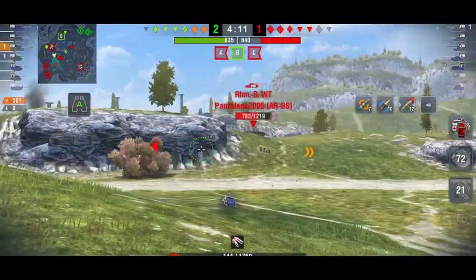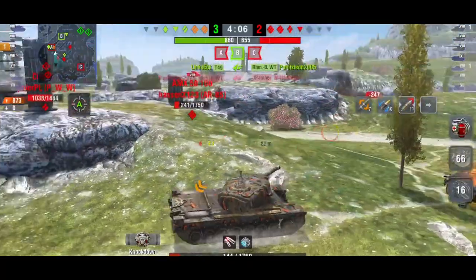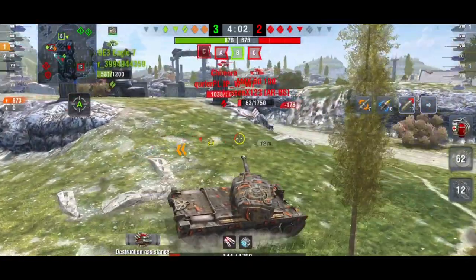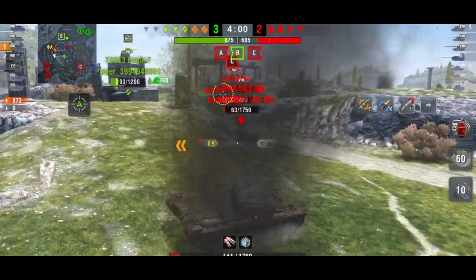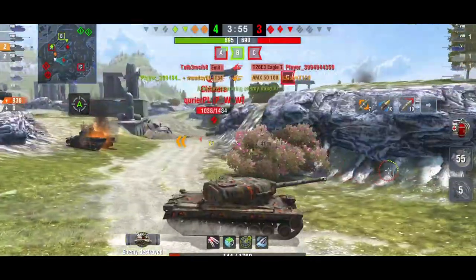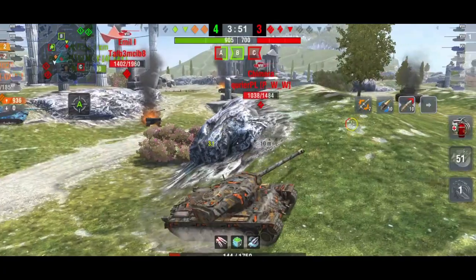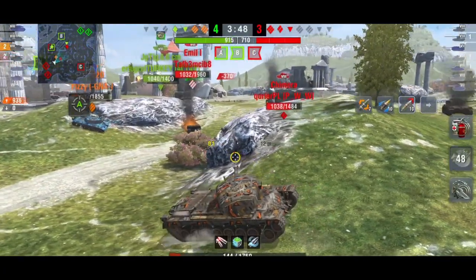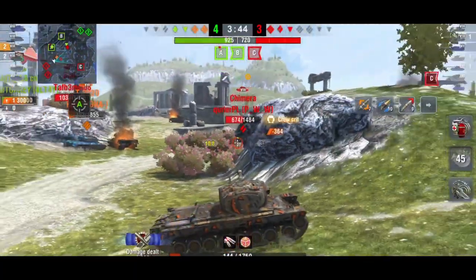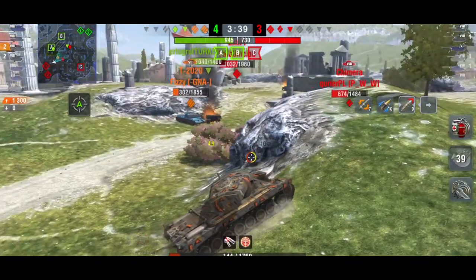Luckily this Borzig isn't looking at me — he goes for the JagdPanther instead. Personally I would have gone for me since I'm a tier 8 with a strong turret, but that guy decided to go for me so I get the kill on the AMX. It's now four versus three, we're winning on supremacy points, and that's pretty much going to be it — we didn't do a lot of damage, but this was really just to show the tank.